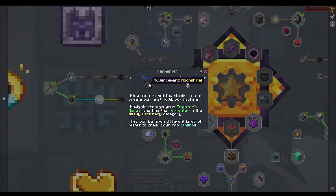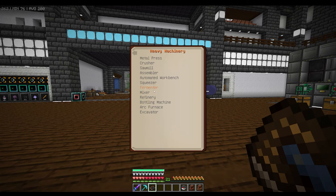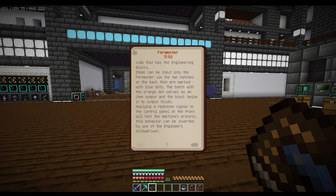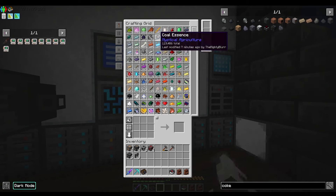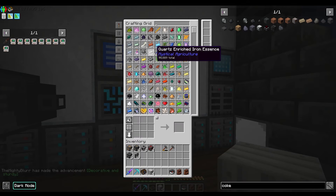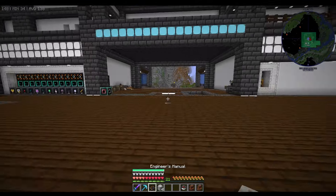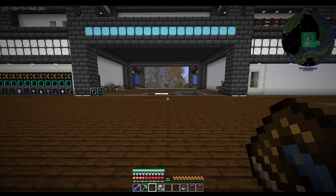The next quest is making a fermenter. It doesn't tell you how to make it in the quest, so you go to your book under heavy machines, fermenter, and it'll tell you how to build it. Hopefully it should tell you - there we go, it tells you what you need: four iron sheet metal and four cauldrons. Cauldrons are just some iron somewhere. There we go, that should be everything and it's ticked off.